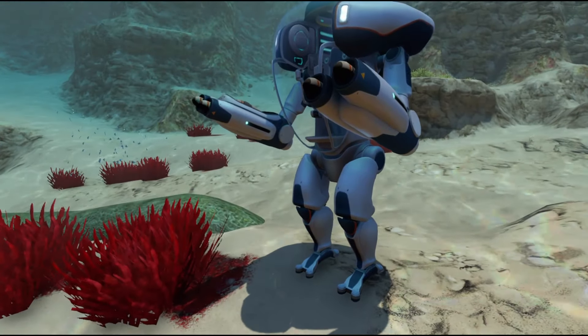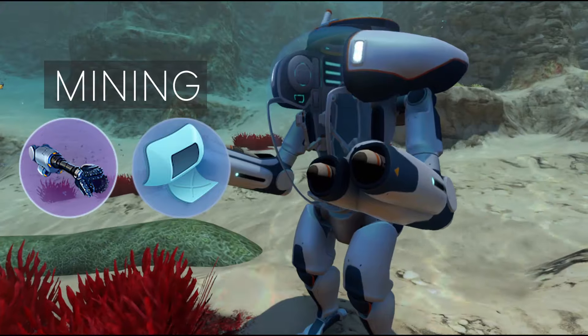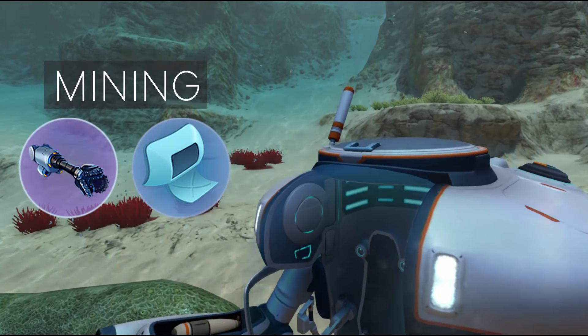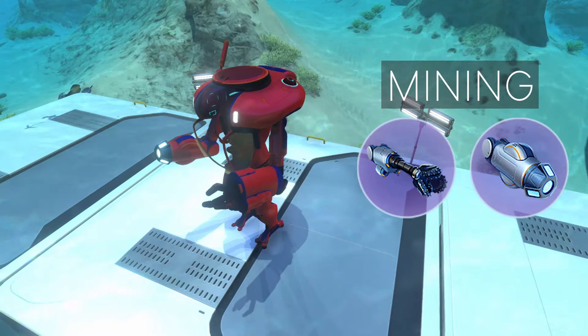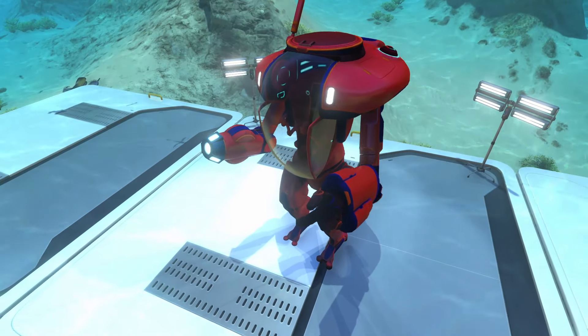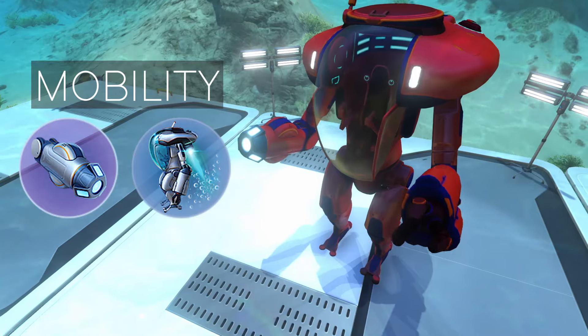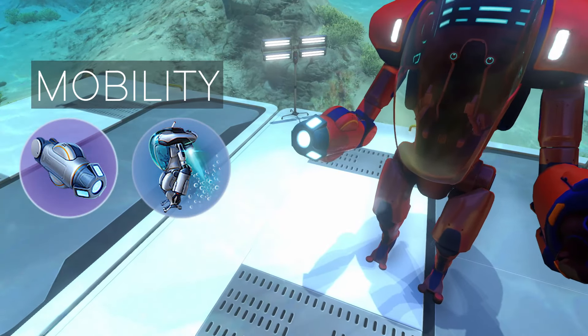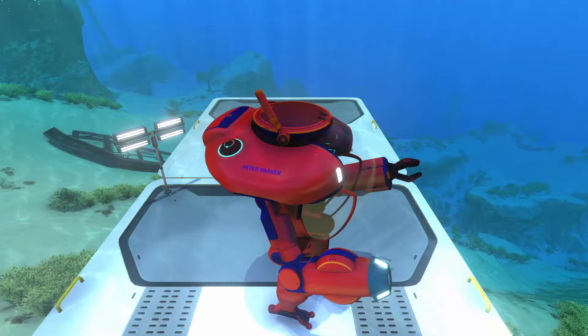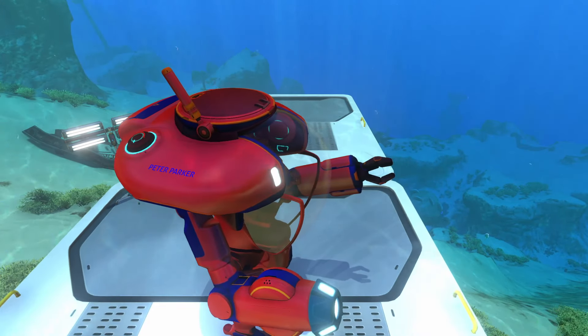Here are some combinations to consider. For mining trips, pair your drill arm with one or more storage modules to carry more loot. You can also equip both a drill arm and a grappling arm to reach hard-to-reach resource deposits. For maximum mobility, you can use two grappling arms and a propulsion jet upgrade. If you just can't choose, you can put the different modules in the Prawn Suit's storage and swap on the fly.